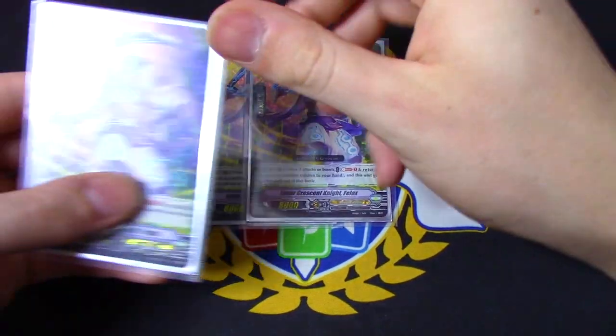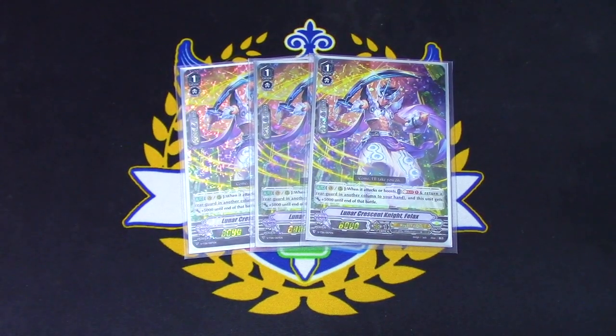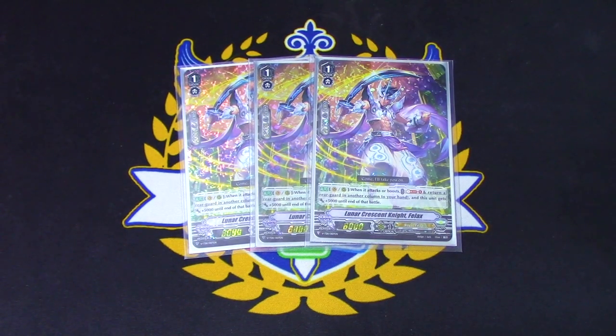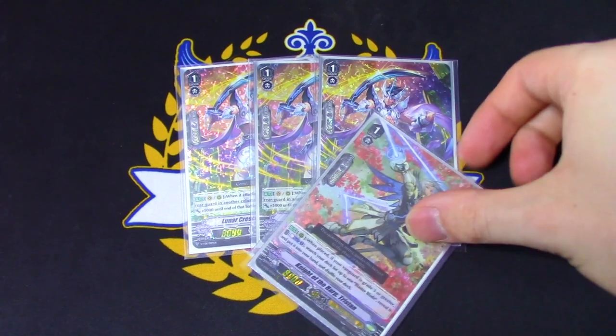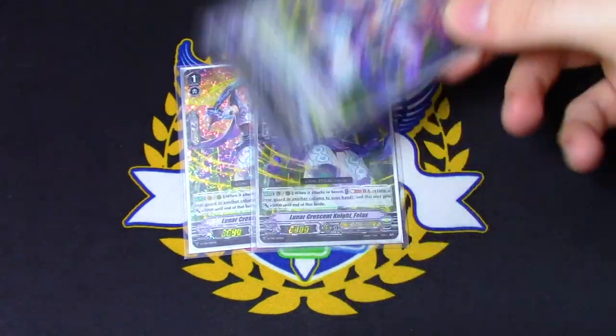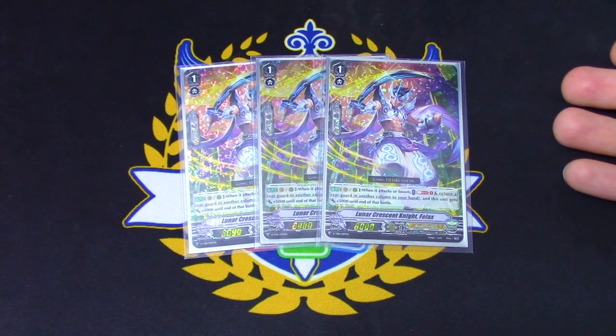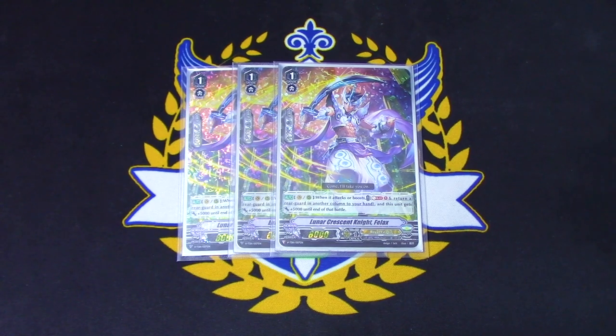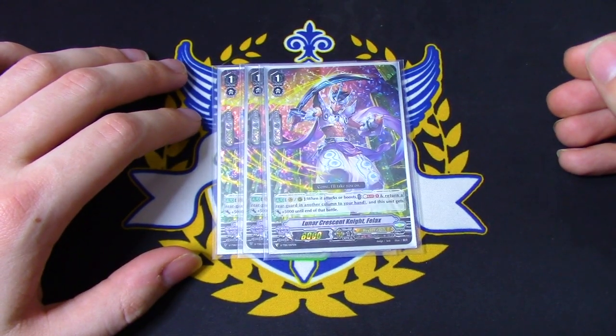For grade ones, I have three copies of Lunar Crescent Knight Felix from the trial deck. When it attacks or boosts, Soul Blast one, bounce another rearguard in another column back to your hand, and this gets 5k. The main things you'd return are grade one Marins for a 10k shield, Tristans for shield, or you can call a trigger just to fill your board — Soul Blast one, bounce the trigger back so Blaster Blade gets the crit and you get that trigger back in your hand. Soul isn't a big cost in this deck, so not wasting Counter Blast is really important.